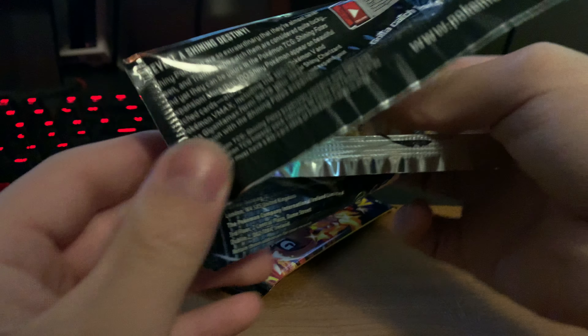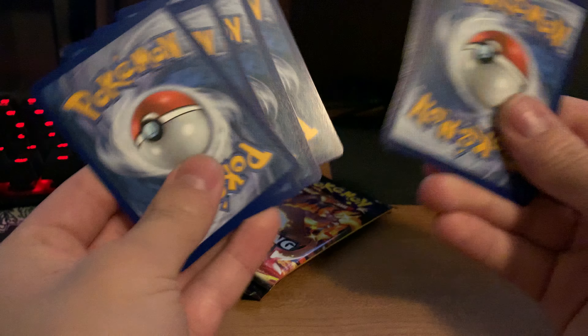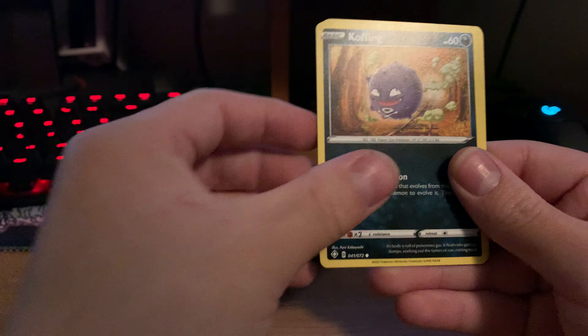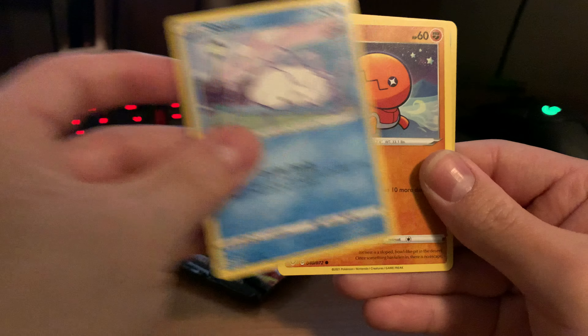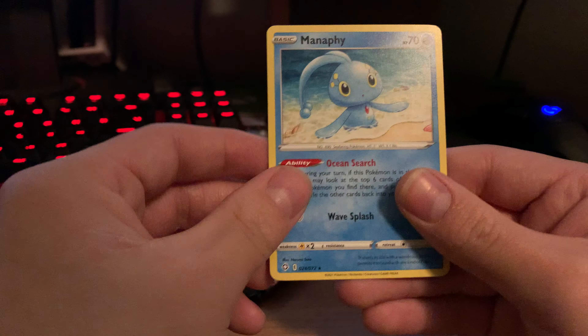I'm not sure if these guarantee White Coat cards — we'll find out. Four from the back. So we start off with Leaf Energy, a Cramorant, Rusted Shield, Eldegoss, Koffing, Cacnea, Gossifleur, Snom, Trapinch, a Reverse Buizel, and a Non-Holo Rare Manaphy.